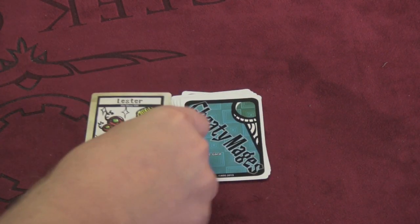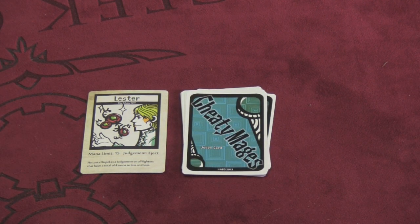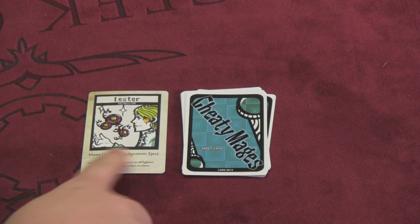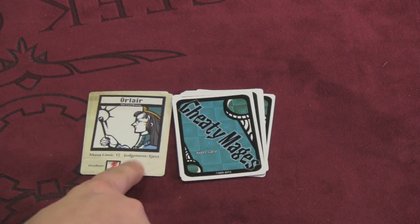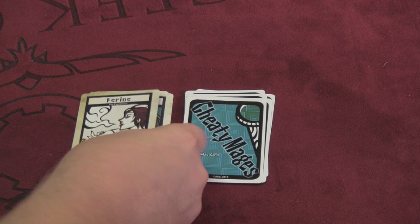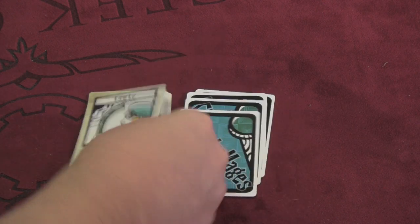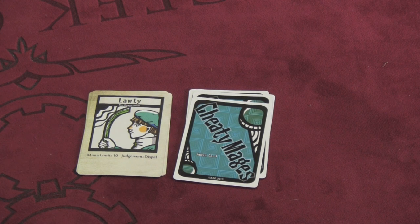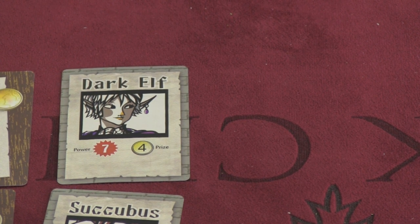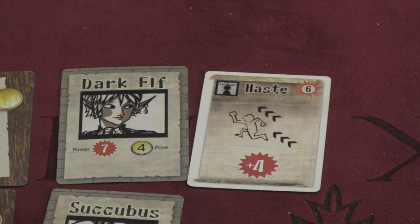Then we reveal the judge for that combat. The judge has a couple of things on them. Lester has a mana limit of 15, and if you break the mana limit, that fighter will be ejected from the round. Orlaire has a mana limit of 12, ejects, and does not allow direct spells. Furryan is random on what she does. Lottie has a mana limit of 10 and dispels all magic that goes over that limit.